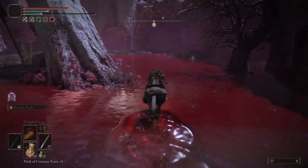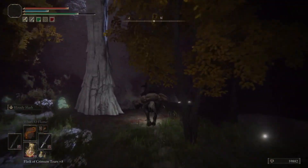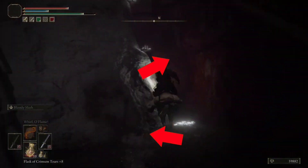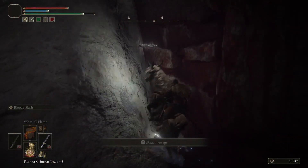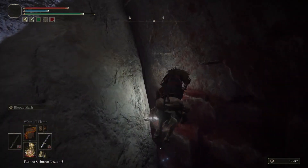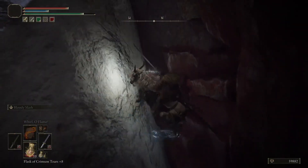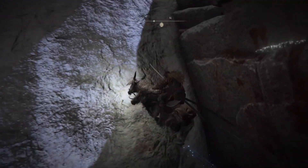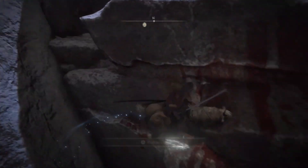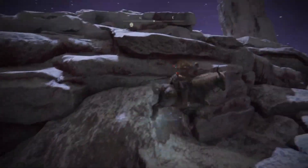There will be a rock formation in the middle on the left-hand side, and you want to get to the end where the tree is. Once you're here, you'll see two rock formations, one on the left and one on the right. What you want to do is make the first jump — you can do a double jump — to the left-hand side of the rock. Then zigzag your way across until you get to the rock on the right. Repeat this until you get to the top, as you can see in the video.